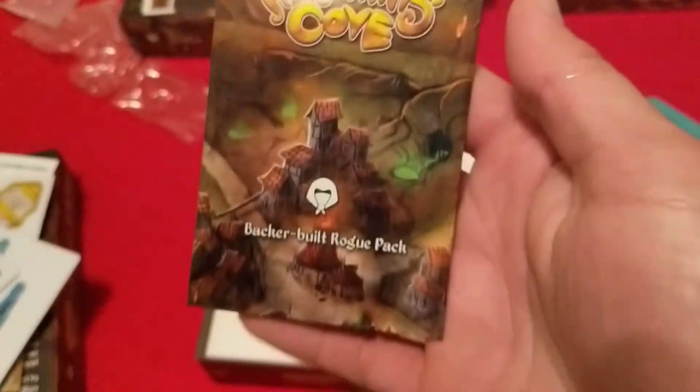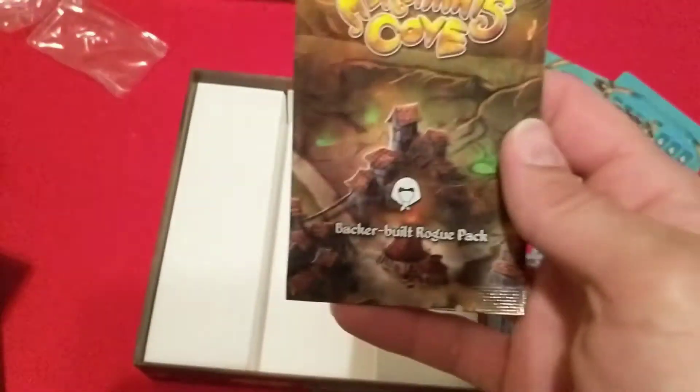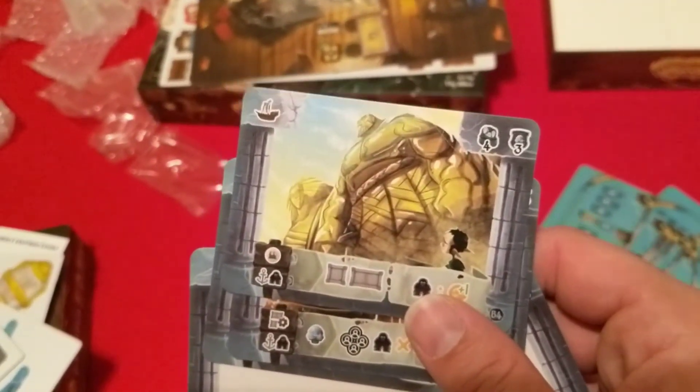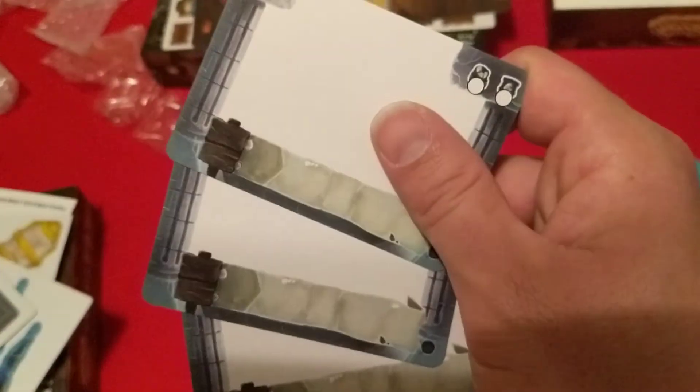All that's left to open is the backer-built rogue pack — this is not going to be one-hand-friendly so I'll grab some scissors. Here are the backer rogues, which were voted on during the campaign. Several different ones — I believe these are Kickstarter exclusive if I'm remembering correctly. And then you have several blank ones where you can make your own.